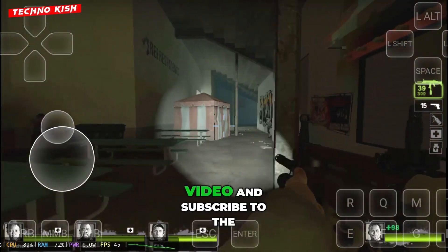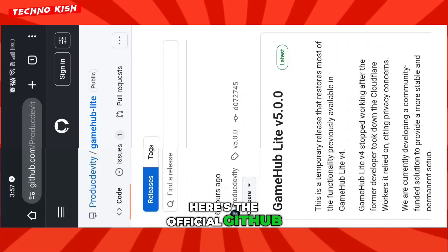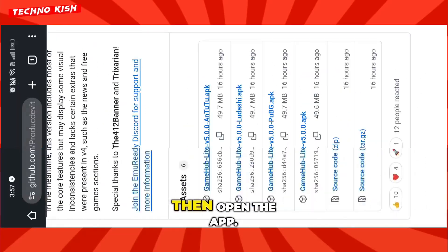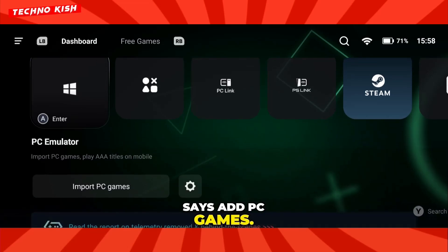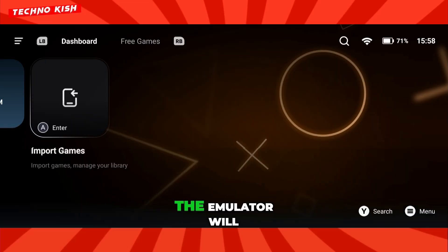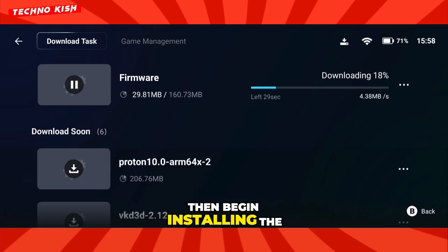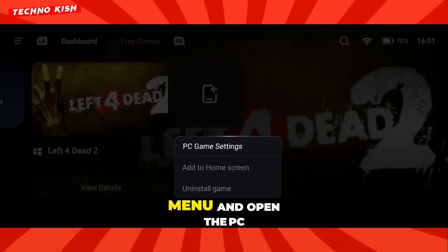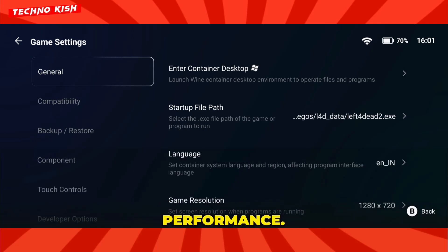Don't forget to like this video and subscribe to the channel if you find it helpful. Here's the official GitHub page for the new project. From this page, download and install Gamehub Lite V5, then open the app. As soon as you launch it, you'll see an option that says Add PC Games. Tap on it and select your desired PC games. Once added, the emulator will automatically detect your device and the game, then begin installing the appropriate drivers on its own. After the setup completes, simply tap the menu and open the PC settings to fine-tune your configuration for maximum performance.